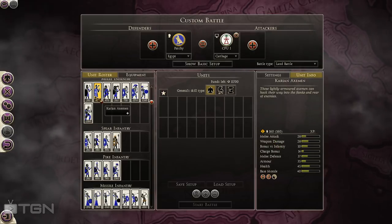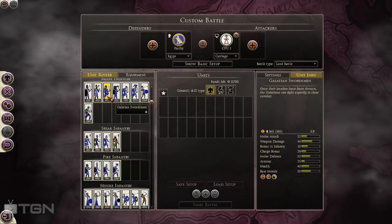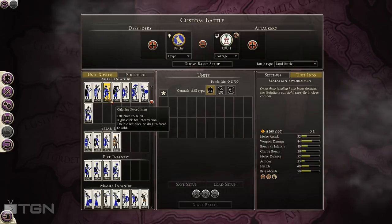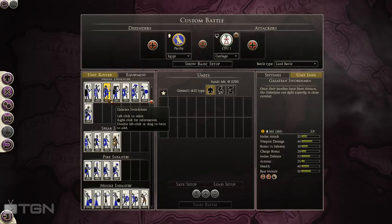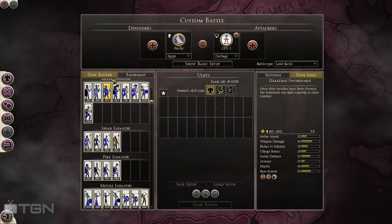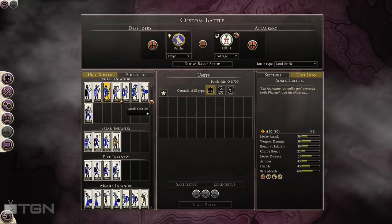They can be used to chase down enemy skirmishers because they're light infantry. Galatian Swords are actually a fun unit — for the price, it's pretty good. You don't have real high melee attack, but you get solid weapon damage, charge bonus, and melee defense. Not very good armor or health, but pretty good base morale. This is a great unit for working the flanks or holding off enemy units — more mobile than a pike unit. I really like the Galatian Sword unit.